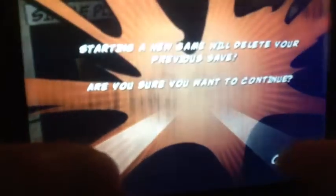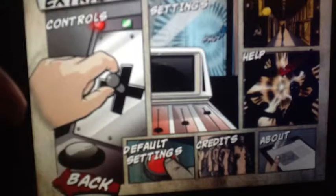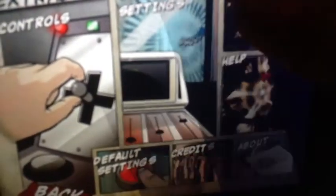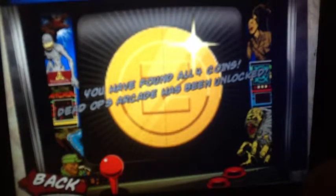Find three more — I'm sure there's one here. Pictures, right corner. One more — keep pressing more action, and there you go. Now you have found all four coins. Dead Ops Arcade has been unlocked.